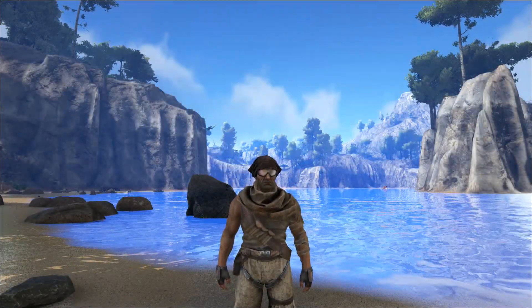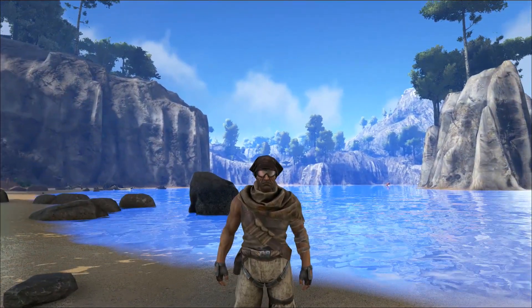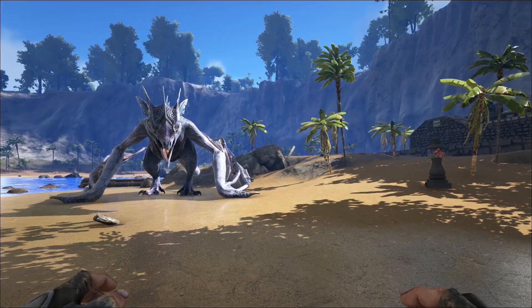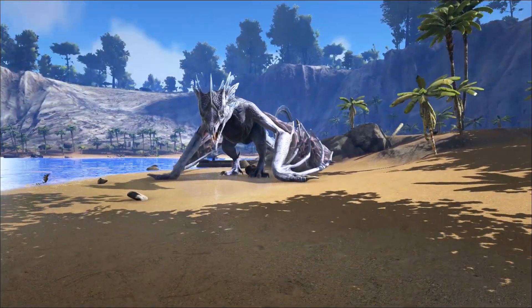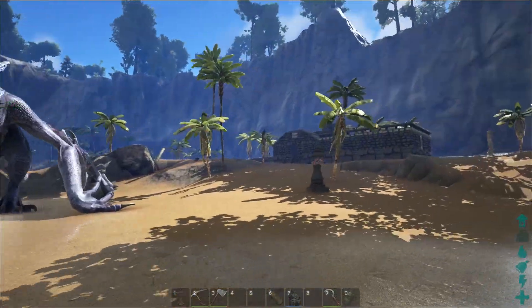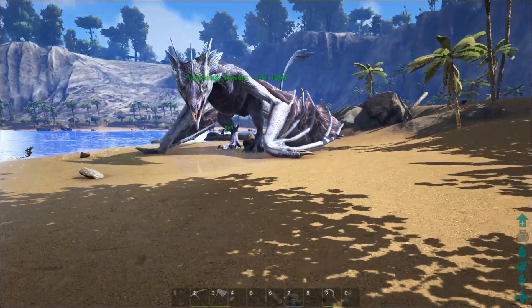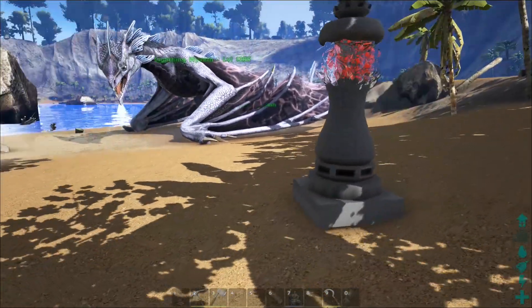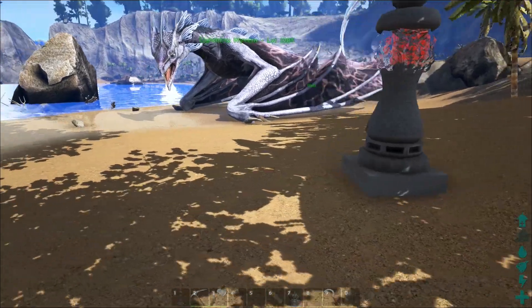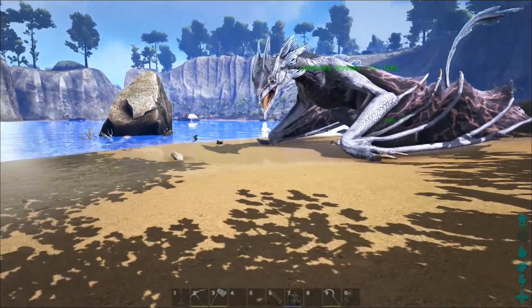Hey guys, welcome back to another mod spotlight for ARK: Survival Evolved. Today the mod we're going to look at adds all the scorched items and creatures to regular ARK. This mod is by the same mod author that does Dragon Gods, Indominus Rex Nemesis, Egg and Poop Collector, Resource Stacks, and all those mods — so you know it's a good mod.